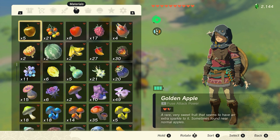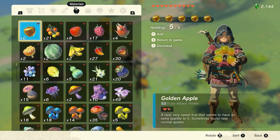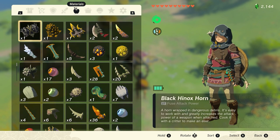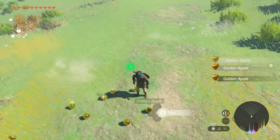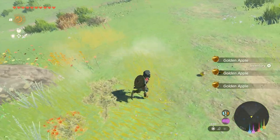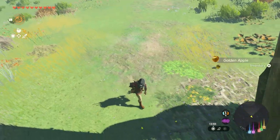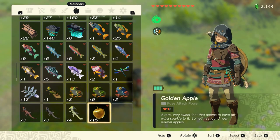We again still have five golden apples — let's do that again. Hold all five of them, press B and Y and start. Okay, this start was a little bit too late I think, but it's totally fine. Let's pick them all up. As you can see we now have 15 golden apples, so we duplicated those five golden apples two times.